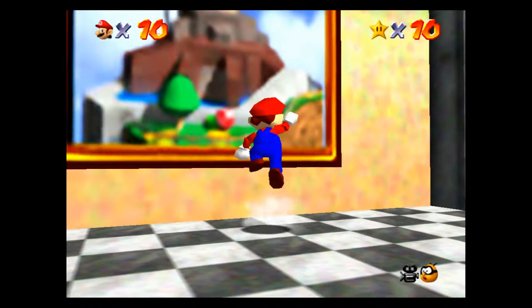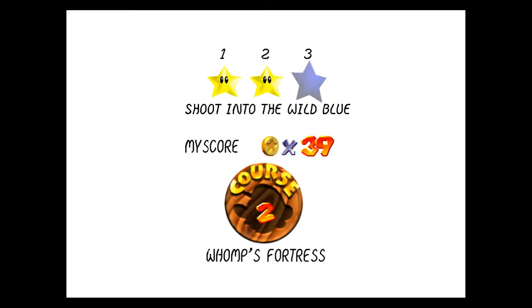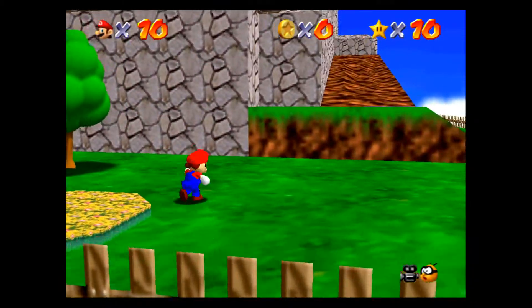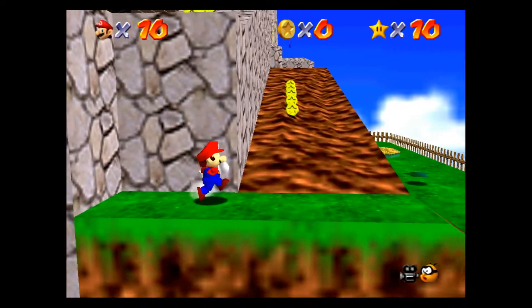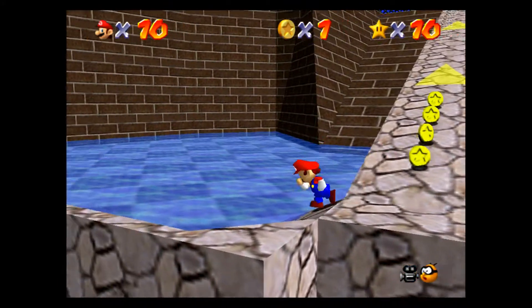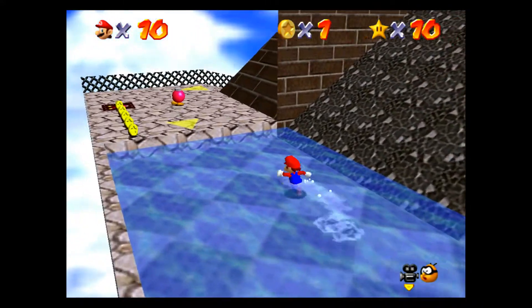To the top of the fortress — done. Womp's Fortress star number three: Shoot into the Wild Blue. This one... okay, I think I remember what this one is. Yeah, this one's actually not that bad. It's actually easy to die on just because of how you're doing it, but it's not that bad of a star.